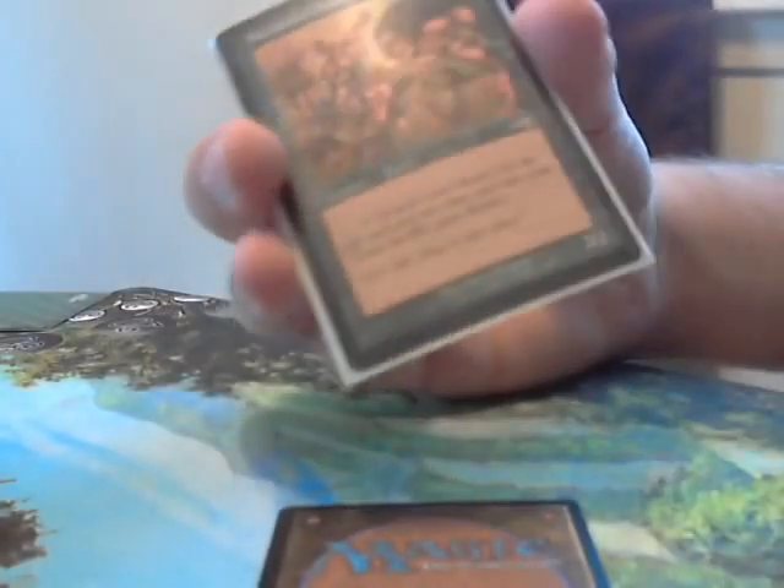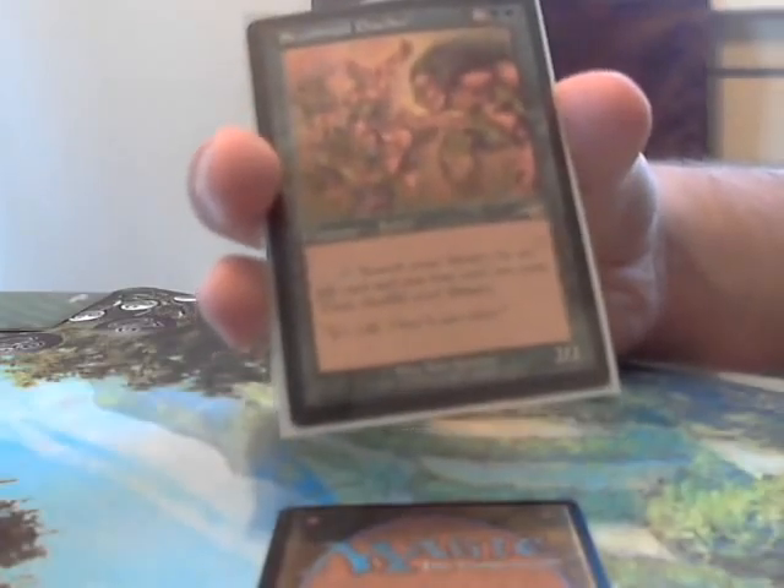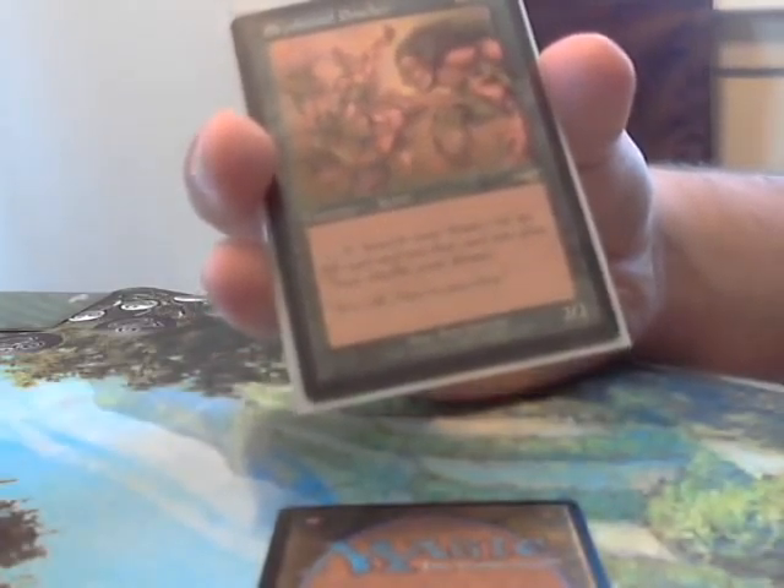Finally we have Skyshroud Poacher — a 4-cost 2/2. Yes, it's a rebel, but it searches out elves. You pay 3, tap it, search the library for an elf card, and put that card into play. That's important — it goes straight into play.